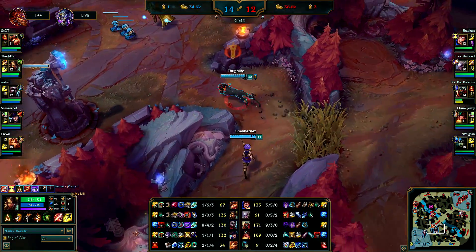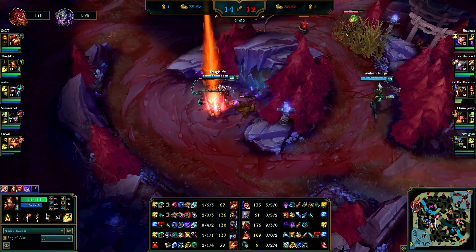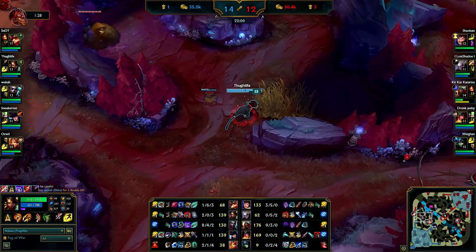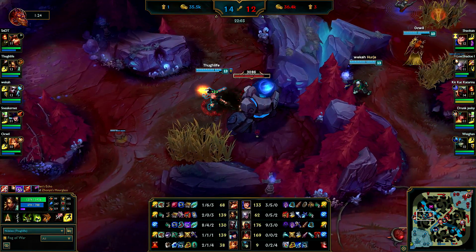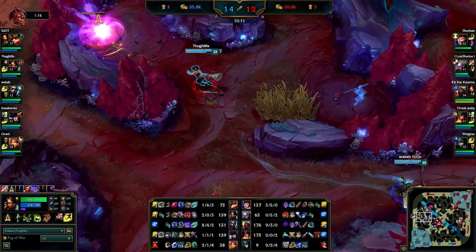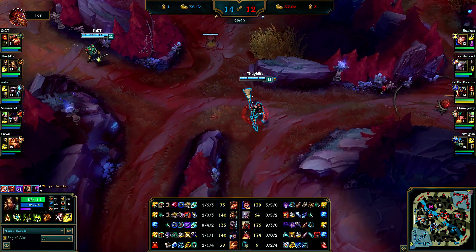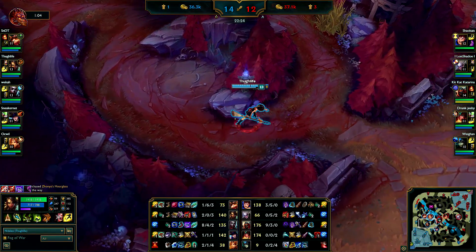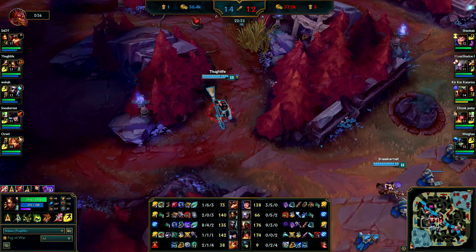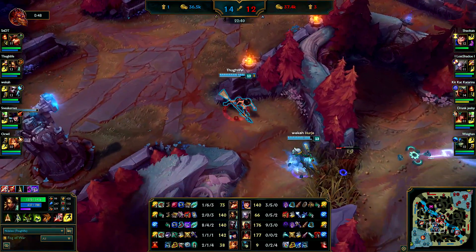Clearing my jungle from bot to top because we know there's a lot of pressure top now with the Zed there. We know Sivir just went back in the bot lane - not gonna be any pressure there at the moment. Giving this blue to Ekko - he deserves it, he's going pretty ham but he's getting the job done. Seeing if I can get some poke on Garen - my poke isn't really effective since he already has two magic resist items. But at least I keep his passive from going up.